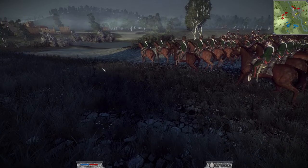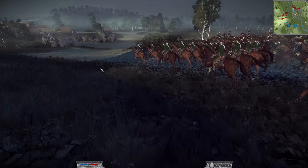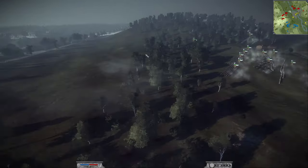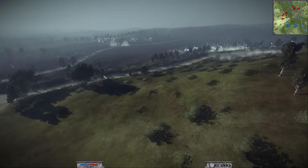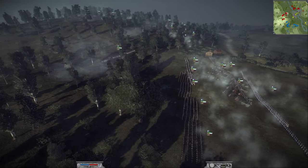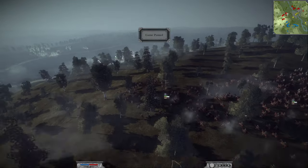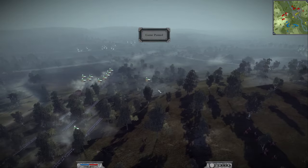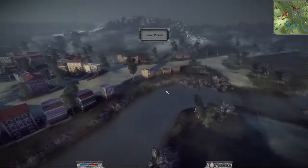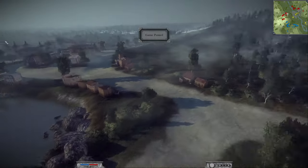Welcome back to another Napoleon Total War online battle. Today me and Carl von Klauschwitz are playing two players on the Lodi map. While we do the army composition we're going to have to pause, because as you can see on the mini map there's already some action going on. The rules for this battle were no fixed artillery, no unicorns, max two artillery, and max four lights.